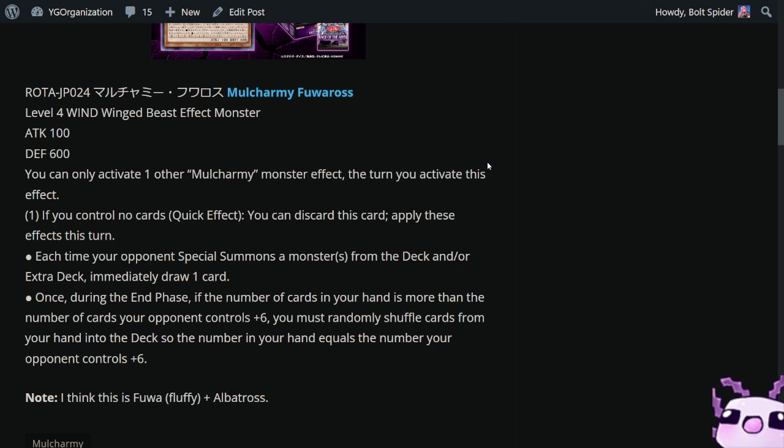Literally, this is going to be used in tandem — you use both of them at once, so you can lock out summons from the deck, extra deck, and hand. Every time they summon, you draw.